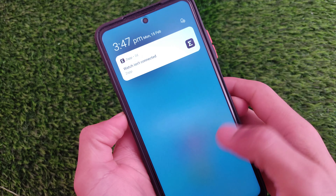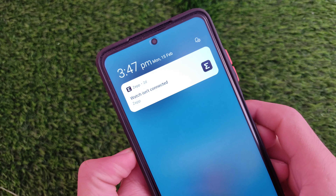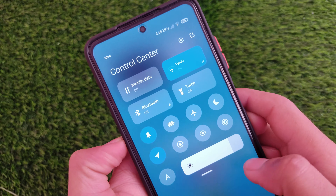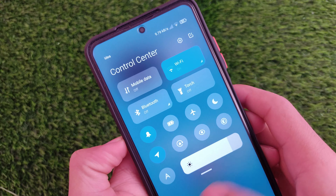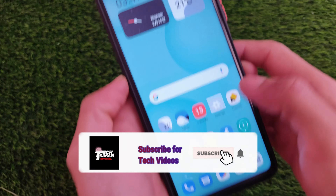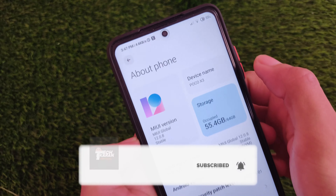Hey, what is up everyone, this is Karen here, welcome back to Tech Karen channel. As you can see, the new control center which you get in the MIUI 12.5 Android 11 China beta — swiping from the control center to the notification shade is amazing. Let me show you by going into About Info.